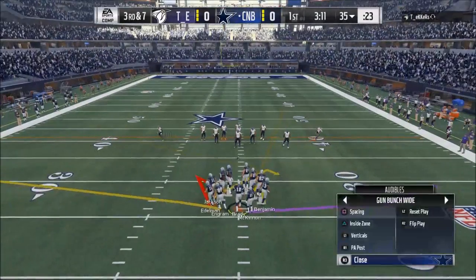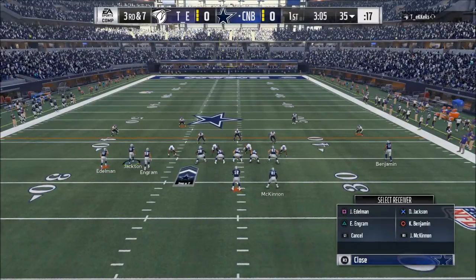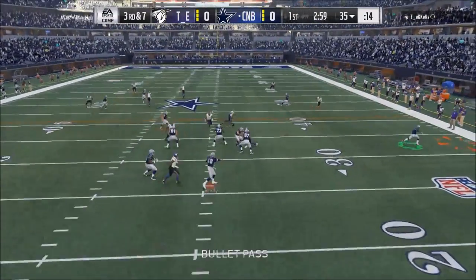I use PA Post with a specific setup designed specifically for man coverage. You want a highlighted play in your playbook specifically for throwing against man on third down — for example, throwing out to the flat to your running back is how you beat it.